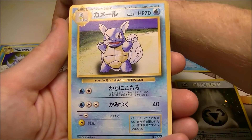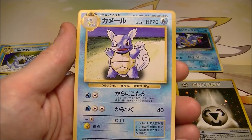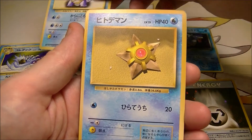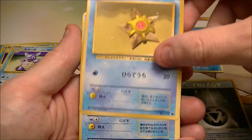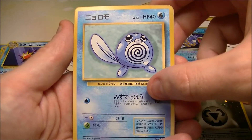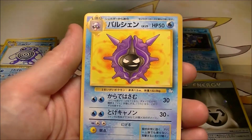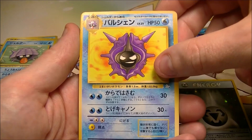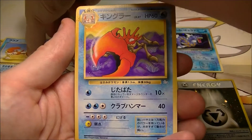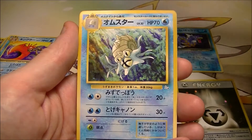We got a Golduck. This is very water heavy. We got a Wartortle. Now I wonder what the other ones I got have — I got Fire and Fighting on the other ones. I wonder if that will carry on the theme. We'll have to wait and see. They're putting the whole evolution chains in. We got a Shellder and a Cloyster. We got a Krabby — oh, saw that already. There we go, we got Kingler as well. Omanyte. Omastar.